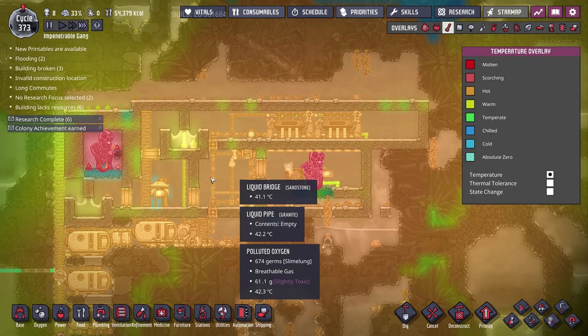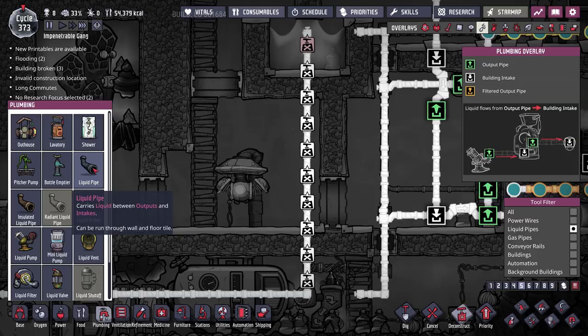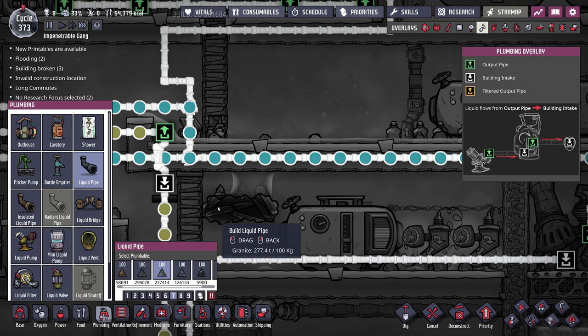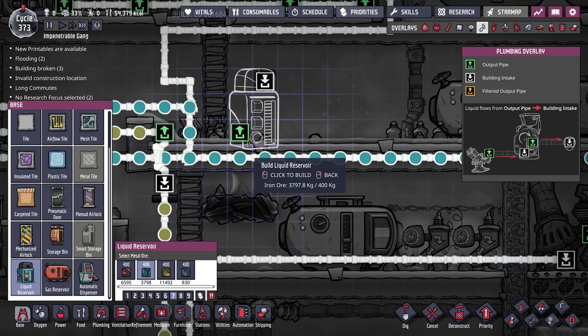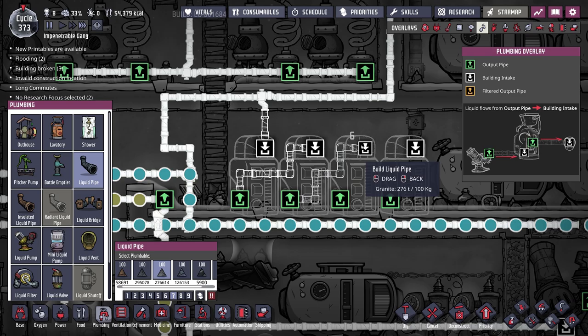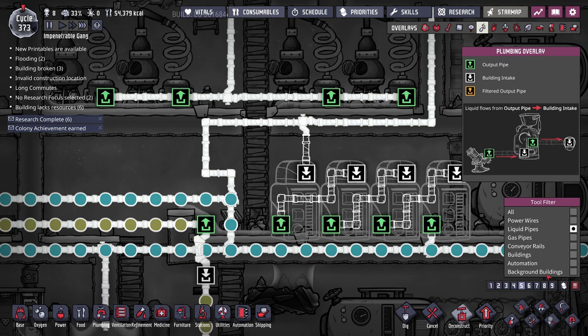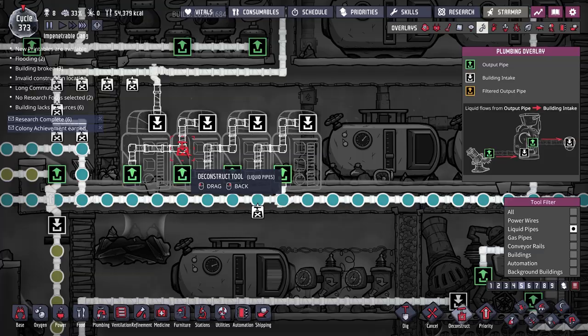Pumping near-boiling water around the base would raise temperatures we're not prepared to handle. So I'll delete the old waterlock pipes and route a normal liquid pipe down to a set of liquid reservoirs — similar to our gas reservoir system — so water flows through every reservoir before reaching the electrolyzer. The steam geyser has a dormant period, so we need enough buffered water to keep the electrolyzer running while the geyser is inactive.